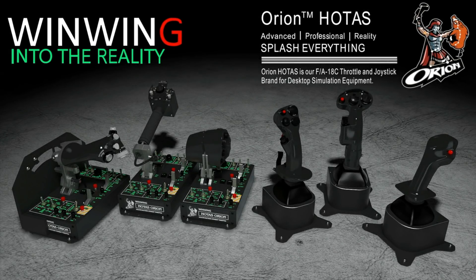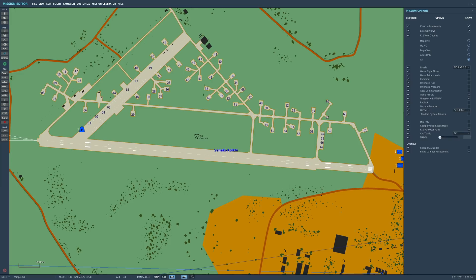This video is sponsored by WinWinTechnology, your ultimate flight sim hardware solution, featuring the Orion Holtest current and future configurations. Hello valued viewers, I hope you're all doing very well. It's currently the 8th of November 2021. Version 2.2 Bravo of the Community A29 Super Tucano mod came out, bringing several new added features, several changes to old features, and some bug fixes.